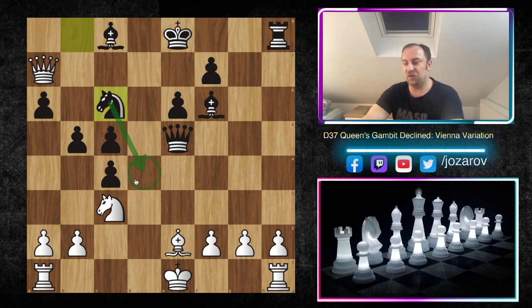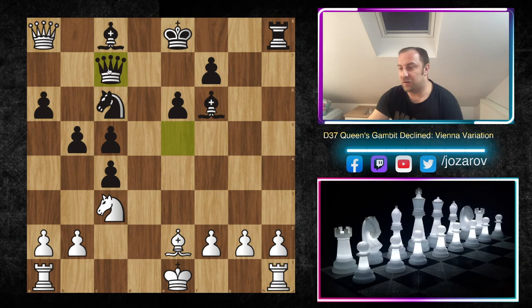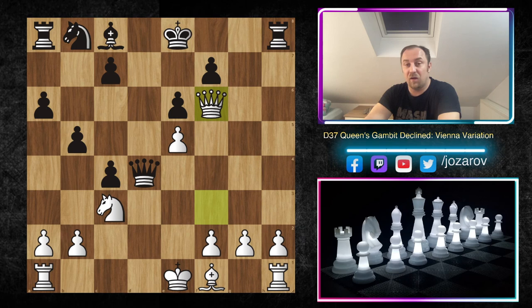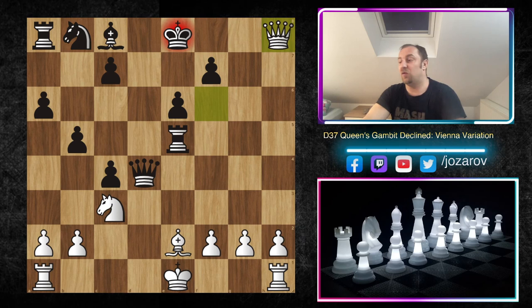Nd4 would cause too many positional problems for white — Nd4 is simply winning the game, so there's no good way anymore to protect the position. You have to play Qa8, Qc7, Nd4 — you cannot castle queenside because it's simply too much of a pawn storm. The position is not good anymore for white because white took the rook, but actually in this game after Qf3, the cool part was that after Qd4, it was black that was trapped! White simply took on f6 with the bishop — now the rook was hanging.